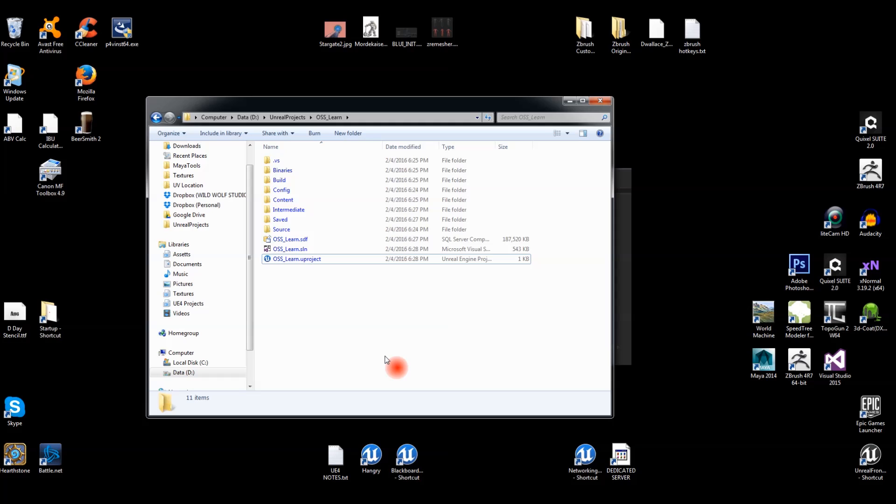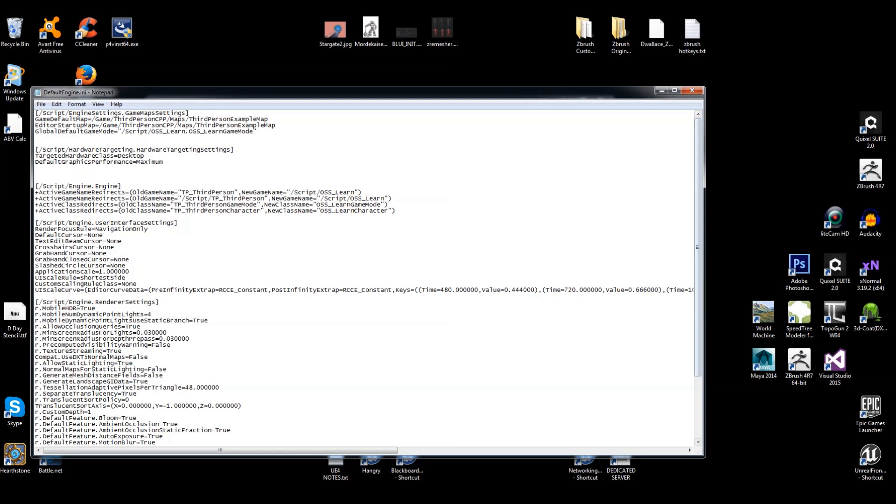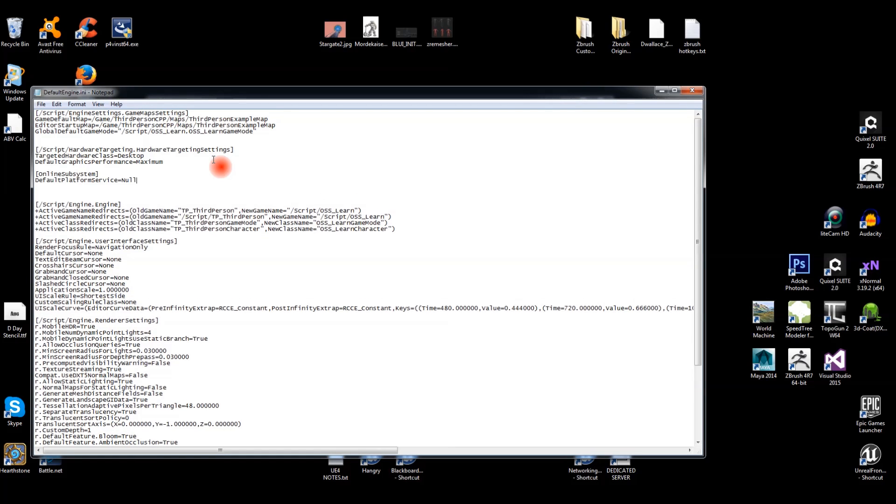Before we open up the project there are a couple of precursor steps. First, we go into the Config folder and open the DefaultEngine.ini file. In here we need to add the Online Subsystem — we're going to use just the Null setting. Copy and paste the OnlineSubsystem and DefaultPlatformServices entries anywhere in the file, then save and exit.